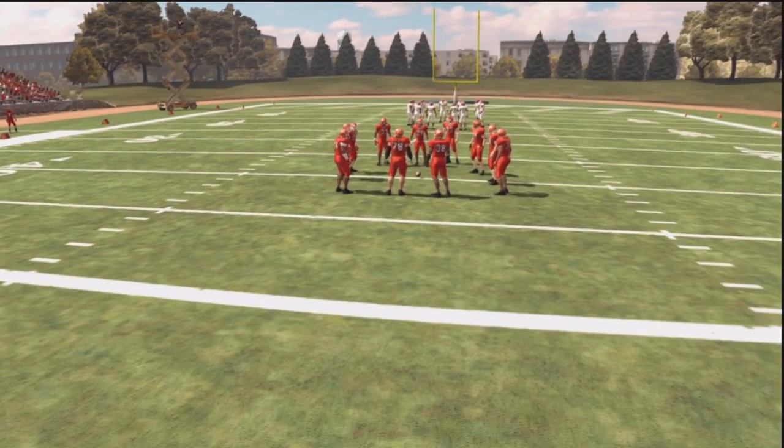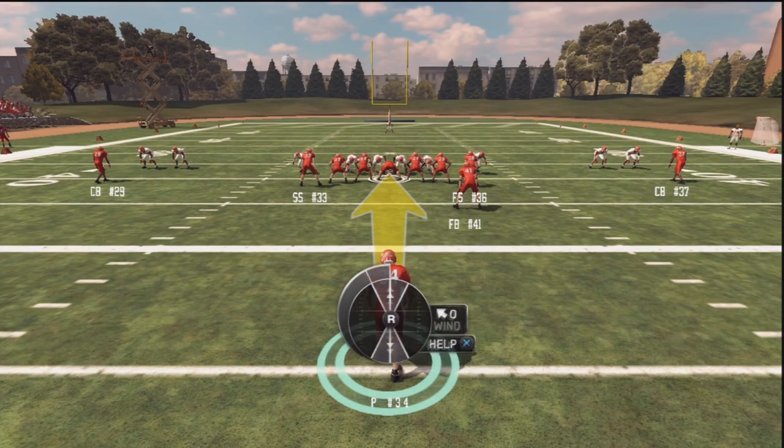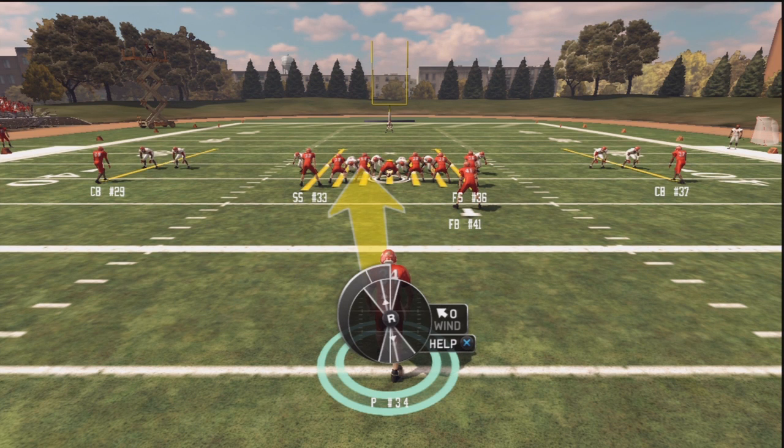Fresno State has one of the higher rated special teams units in the game this year, so they're a good team to work with. Right now, just showing off how the left analog stick can be used to angle your punt up and down.